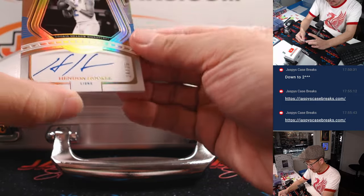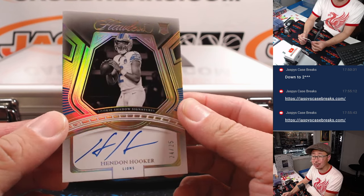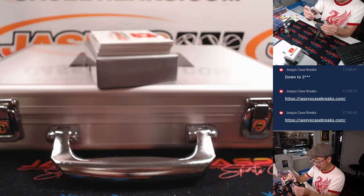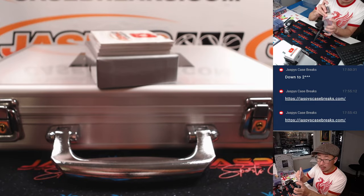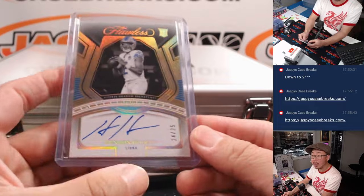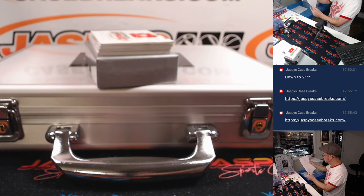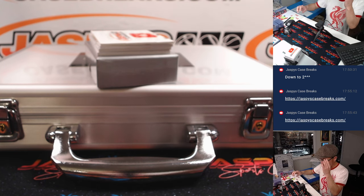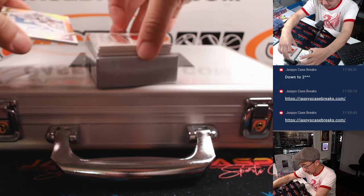Next up is Hendon Hooker, 24 out of 25 — rookie shadow signatures. That looks really sharp. I don't think I've seen one of these yet. For Detroit. Detroit is part of the Houston-Detroit two-team random number block group. That's going to go to Detroit 4, Greg. He's going to marinate behind Goff for a little bit — maybe he'll emerge as their long-term option. We'll see.